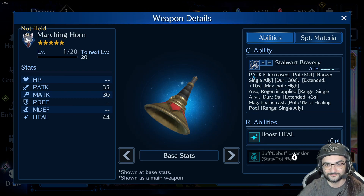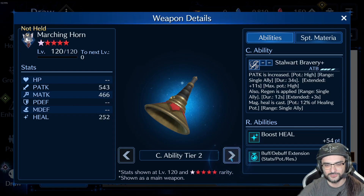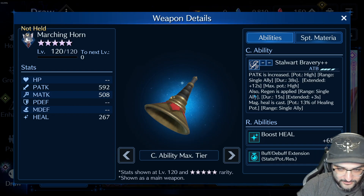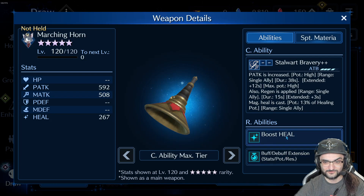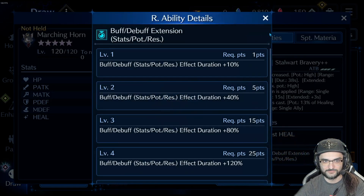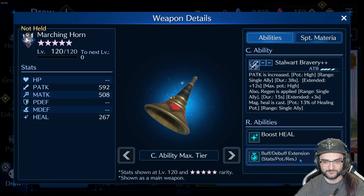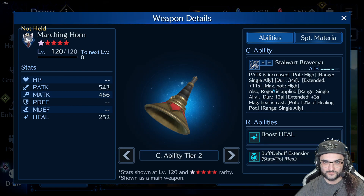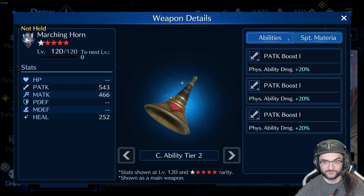Marching Horn — P-Attack is increased with regen and magic heal. Essentially it's like a physical buffing weapon, like Lampost essentially. But look at these R abilities — they're insane. Boost heal is 62 points, buff-debuff duration. At OB-6 you get 54 points in heal, which is pretty insane. I actually kind of like this one, at least just for R abilities alone it's pretty good.